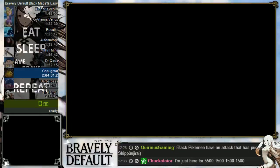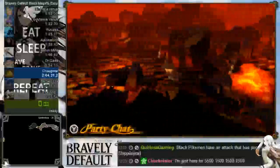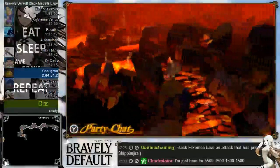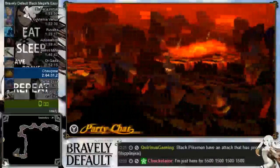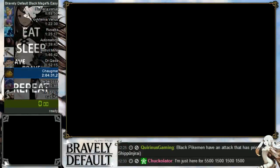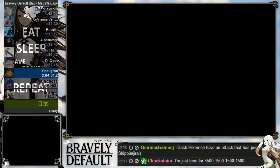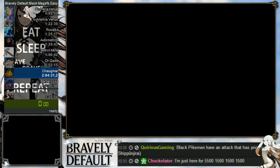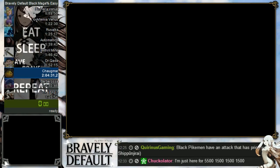The next floor is the final one and it's a bit tricky, so watch carefully. Go all the way left, then you're forced to go down, then right, then left — you'll find the stairs in that corner. Congratulations, you're done with the Underflow. This next screen is where we're going to farm. There are three cutscenes to skip first.